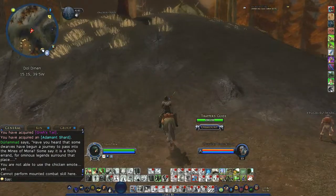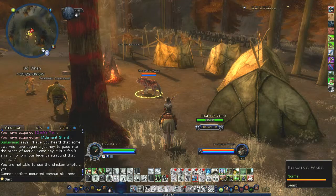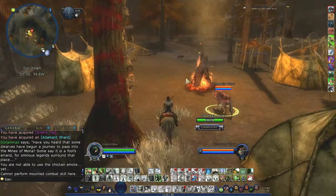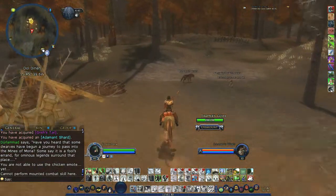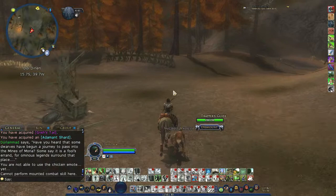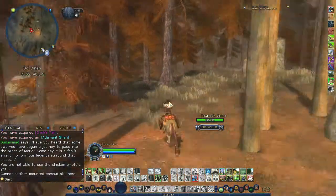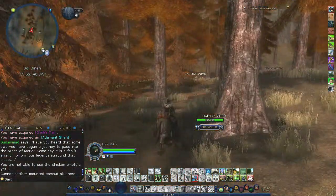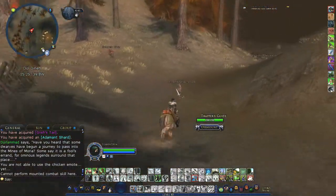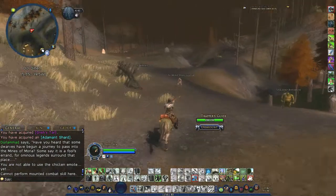Right up here is where I found the rare elite warg. He was sitting right where this warg is, actually. His name was Grish. As you can see, all kinds of mobs. You just farm it in a circle and it won't take any time at all. And if you're interested in what the rewards are, just check out the other videos — I'll do them separately on each one of the different mobs, and the information will be there.